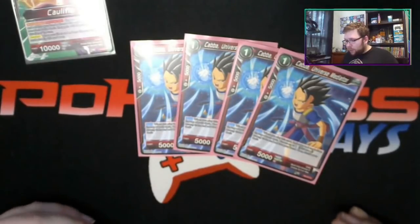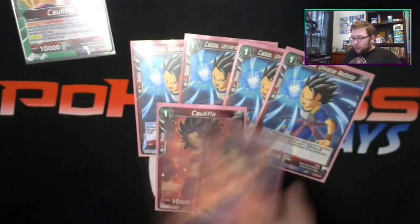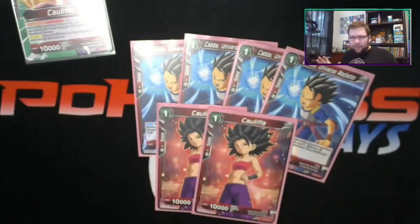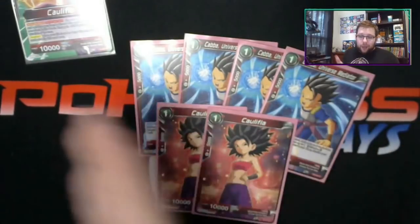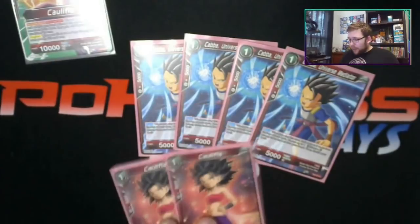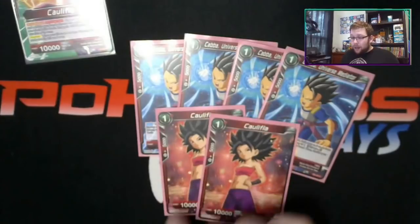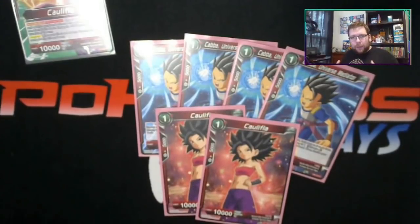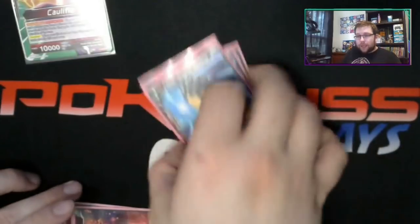Look at the top three cards of your deck, choose one Universe 6 among them, add it to your hand, then shuffle the rest. We have six turn-ones in this build. We have two Califla - she's just vanilla but turns into a 15,000 if you decide to boost. We're sticking with the new Cabba because we want to hit our turn-two plays off strong since we don't really need the awakening effect.